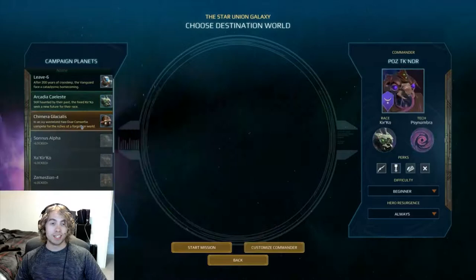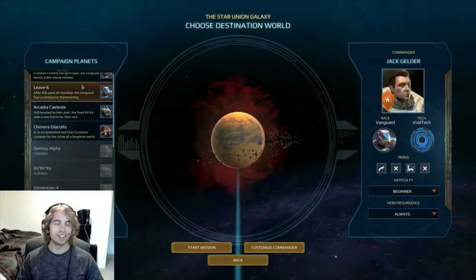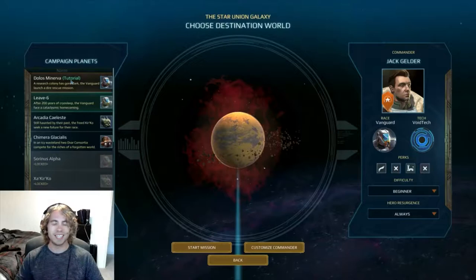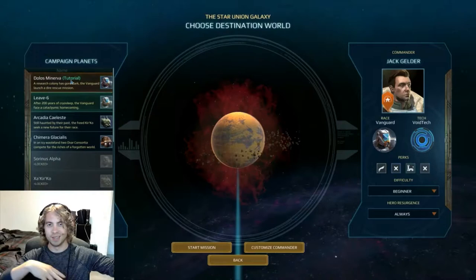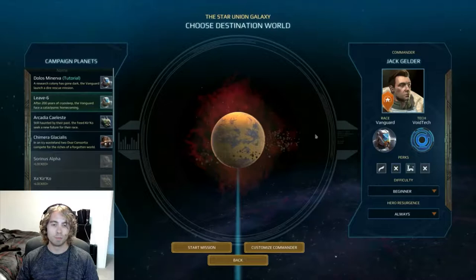First things first — you get to choose your race up front. I don't know if you can jump back and forth between campaigns, but either way we're gonna start with the Vanguard and jump in. I did the tutorial level — basically some sort of big gravity wave swept through the solar system and wiped out a bunch of stuff, so we've been in cryosleep for about 200 years, returning back to our home base planet, Leave Six.